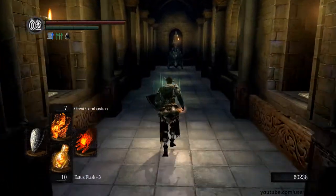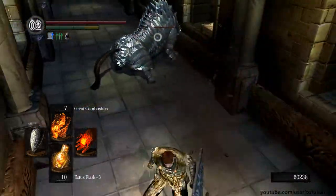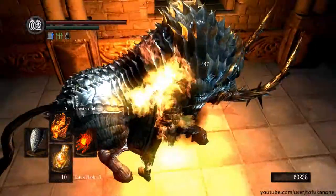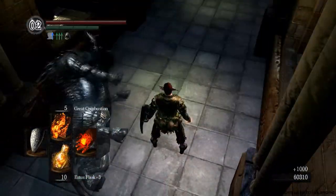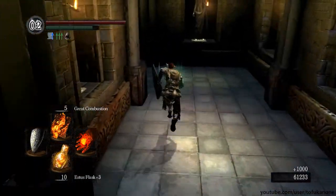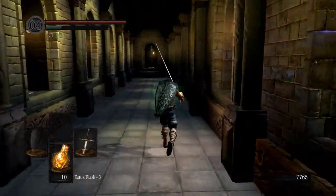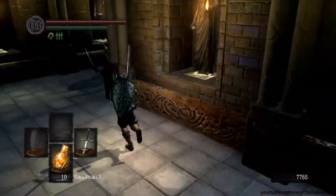Now in this corridor there's another one of these armored boars. We've already encountered one of them very early on in Undead Parish, but these are a lot tougher. You can no longer backstab them, and they have an additional piece of armor on their posterior. They are still very, very resistant to physical attacks, so if that's what you're relying on I'm going to show you the tactic I would recommend.